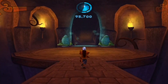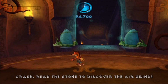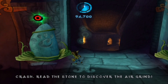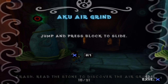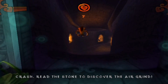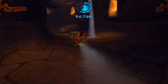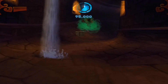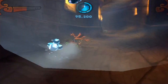I like the music for this stage as well. Crash, read the stone to discover the airgrind. Now this is the new mechanic I was talking about — the Aku airgrind: jump and press R1 to block to slide. Now this is a brand new mechanic. I believe I can press — well I can jump — then press R1 to go faster on the airgrind.